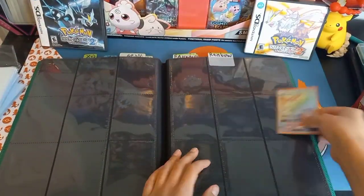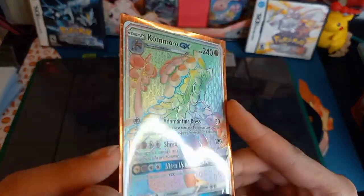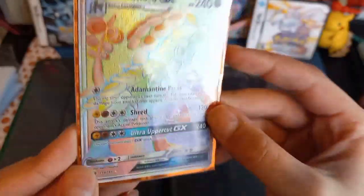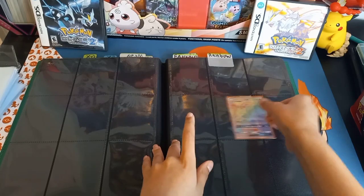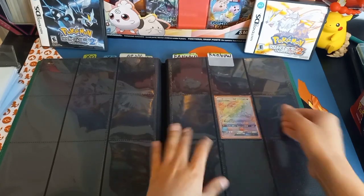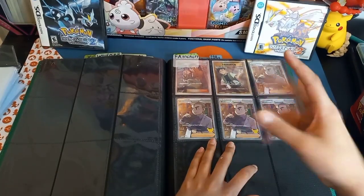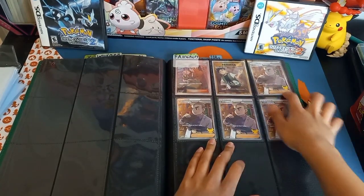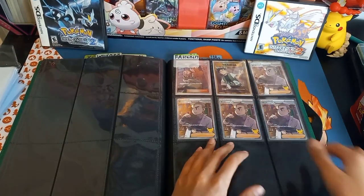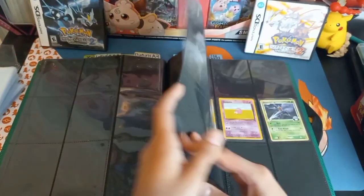One singular Rainbow Rare — you can see it has a little crease, sadly. My only Rainbow Rare in the binder. I think I have one other that's not in the binder. Then Full Art Trainers — like the Brock's Grit. So many of these, and I've given away so many. Kind of annoying to pull.